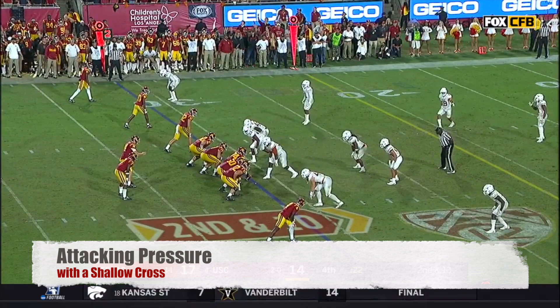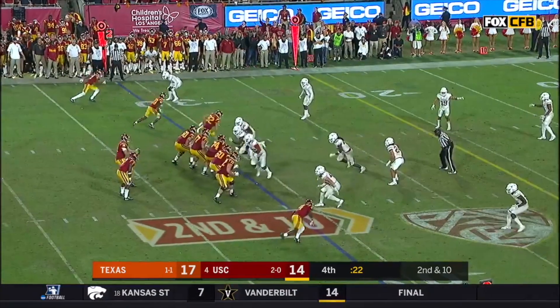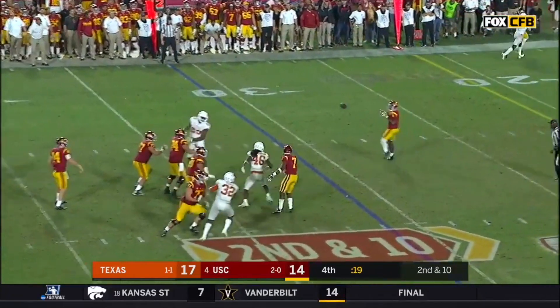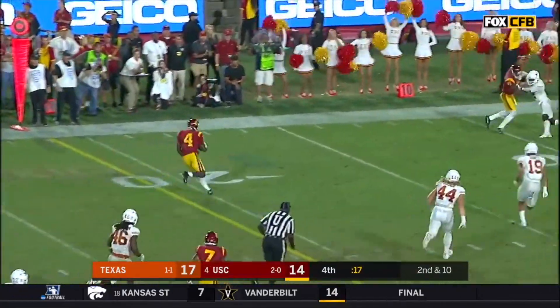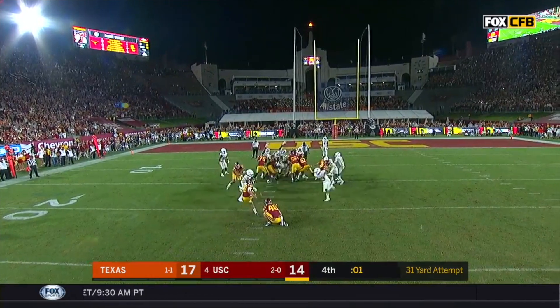The second major difference is in the route that T-Martin gives to Steven Mitchell. Texas is bringing all of these guys on the pass rush, which is going to clear out a void in the middle of the defense, and so Martin's giving Mitchell a shovel route across that takes him right into that space. This lets him turn a three-yard throw into a 20-yard gain, putting the Trojans in position to tie the game with a field goal.